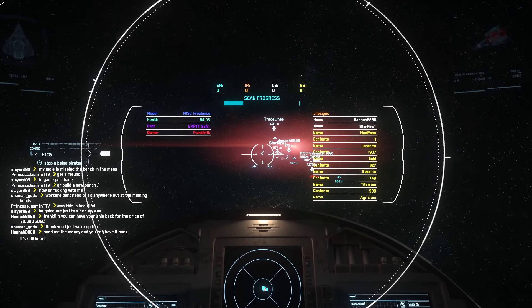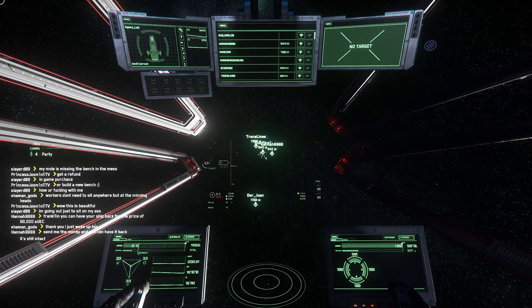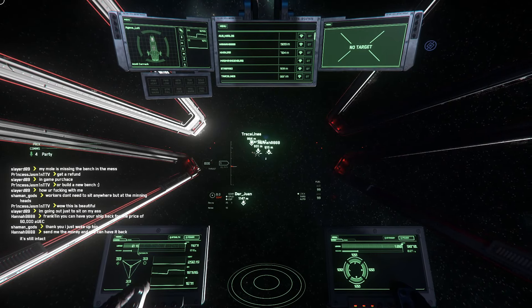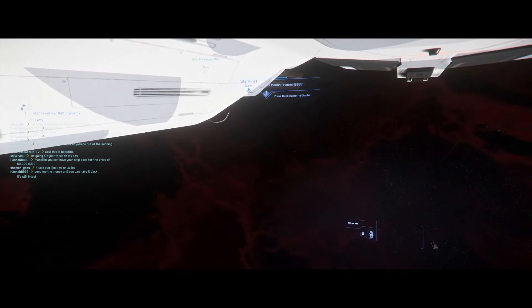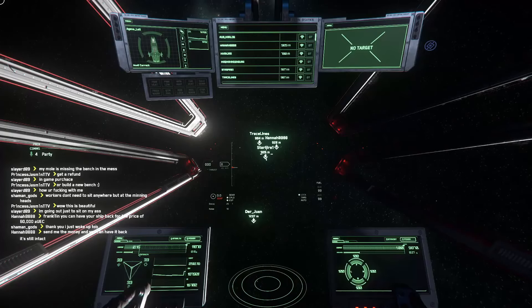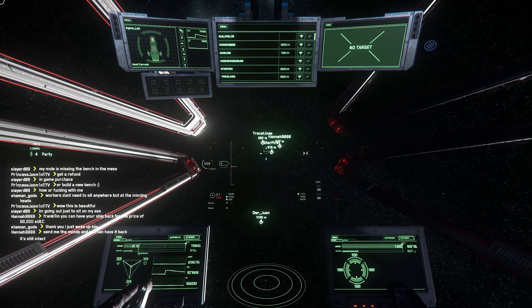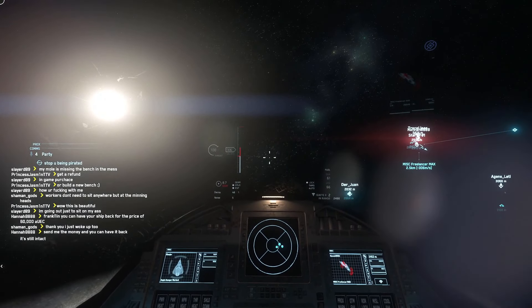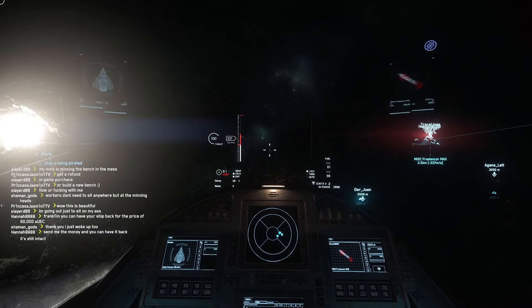Go ahead and bail, Starfire. Yeah, we only need one person on the ship. EMP ships adopt all-round security. I left the Freelancer. I'm back on my Mantis. Starfire, stay on the Freelancer then. Sorry, Agents. EMP ships adopt all-round security — push out five kilometers. Be prepared for incoming.